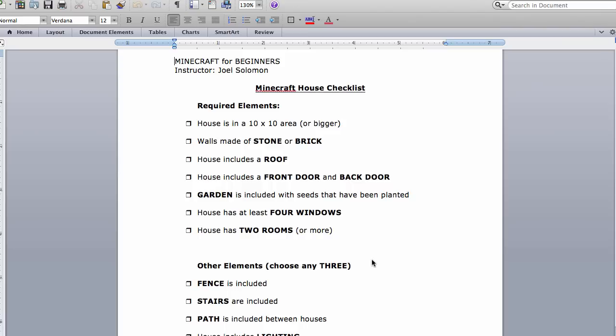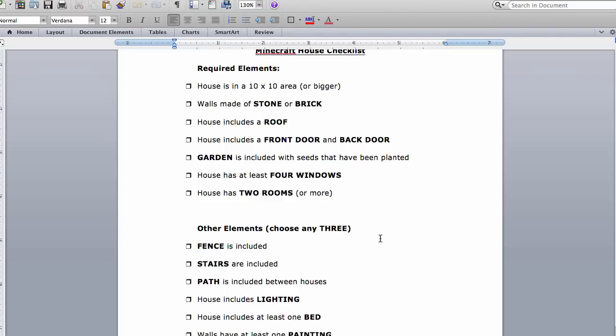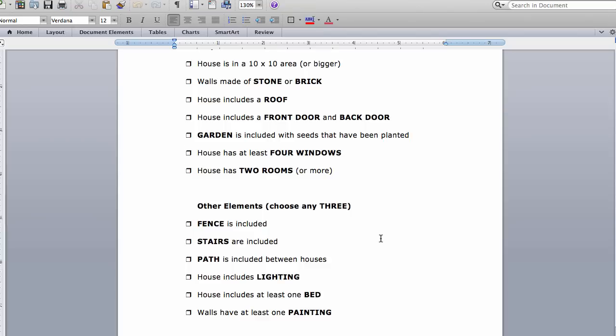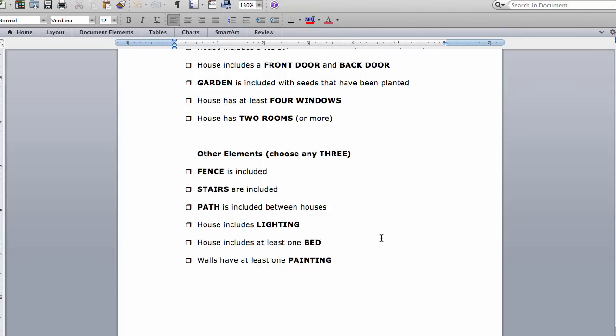This is our last day and their job is to create a house that has a checklist of items that we've been working on throughout the week. So this is the checklist that kids have. They have to have a 10 by 10 area, stone or brick, a roof, doors. We learned how to plant seeds in a garden. They've got to have windows and at least two rooms in their house.